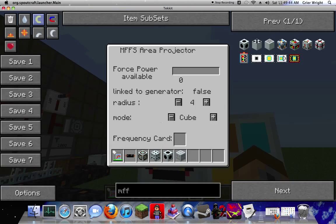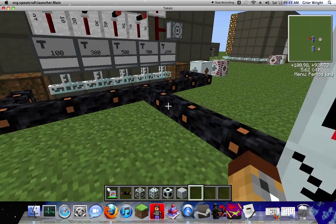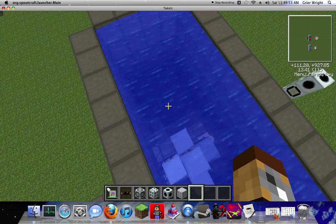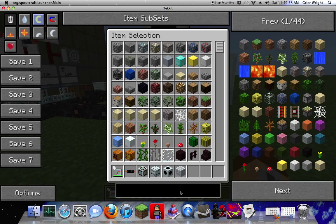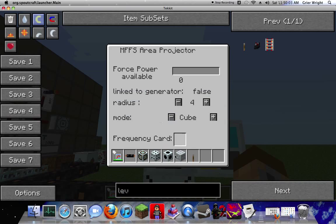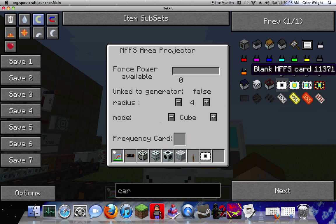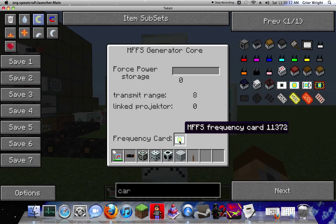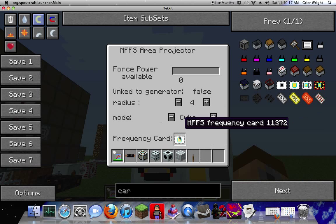As you can see, there's no power going — oh, it's not on. You have to turn a lever on. What it is is I don't have a card — you don't need the lever, that was just a weird incident. Get your blank MFS frequency card, put it in there, and it'll lock onto that.